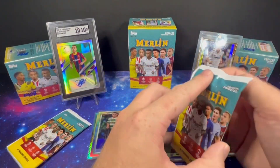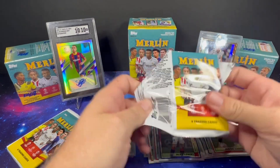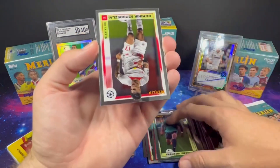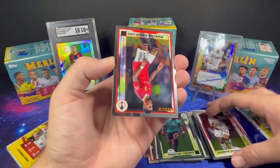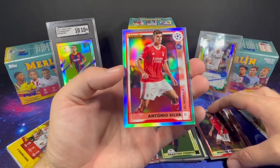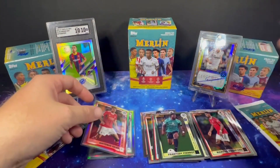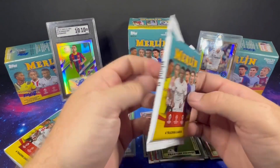Three more packs — one more aqua and hopefully just one numbered card in this box. Piero rookie, Marcus Rashford, and a refractor of Antonio Silva — pretty good, getting some rookie variations. I'm going to have to get some more sleeves here shortly. Alright, last two packs — this one's a little thicker, probably has a parallel in it.